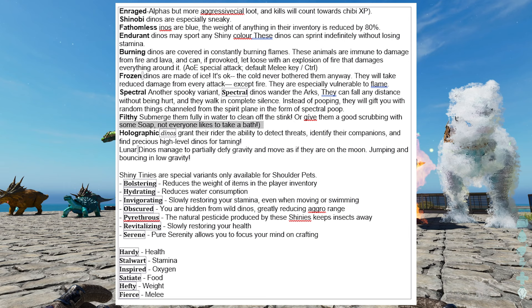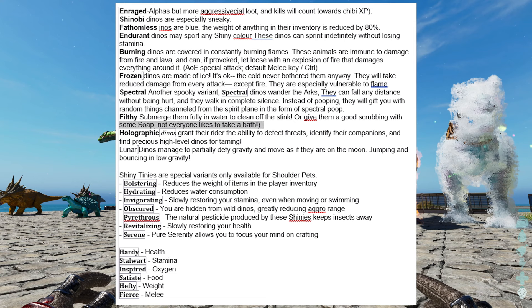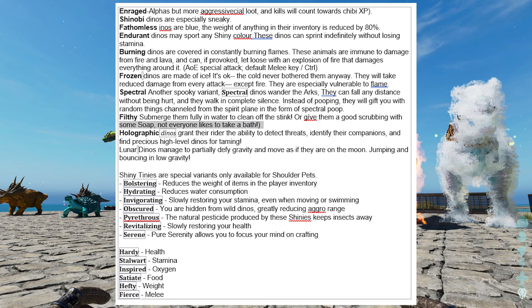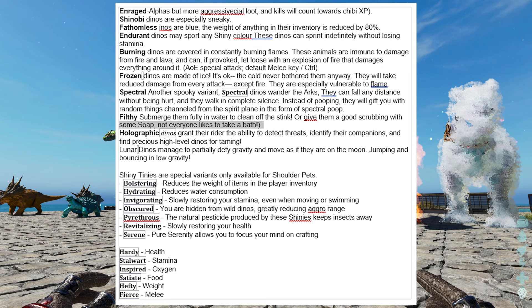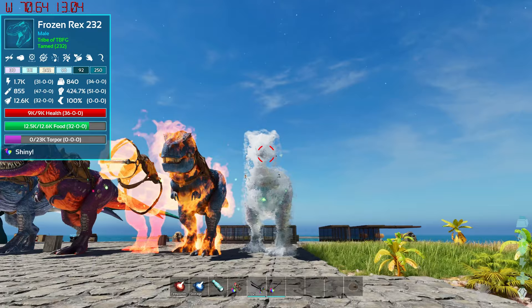Spectral dinos are see-through — you can actually walk through them and they take no fall damage. Filthy dinos give a poop effect when you ride them, but submerging them in water washes that off and they're actually great tames. Holographic dinos let you detect other dinos around you — like that owl X-ray vision you get with some spyglasses. Lunar dinos defy gravity so they can jump or bounce. You also have Shiny Tiny dinos, plus bolstering, hydrating, invigorating, obscured, revitalizing, and serene variants.